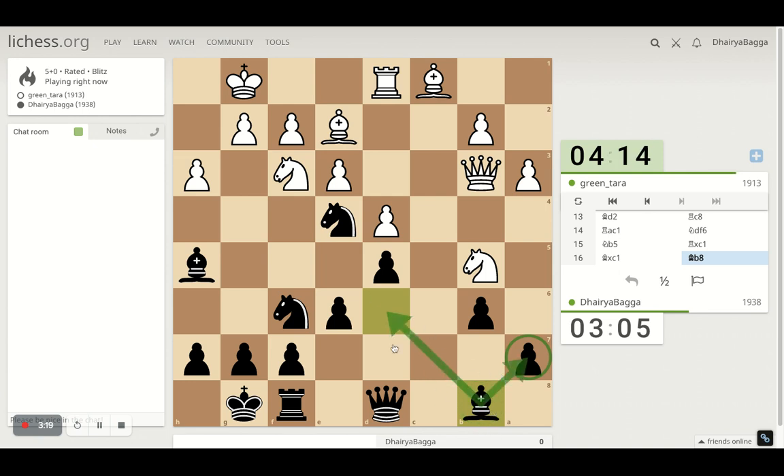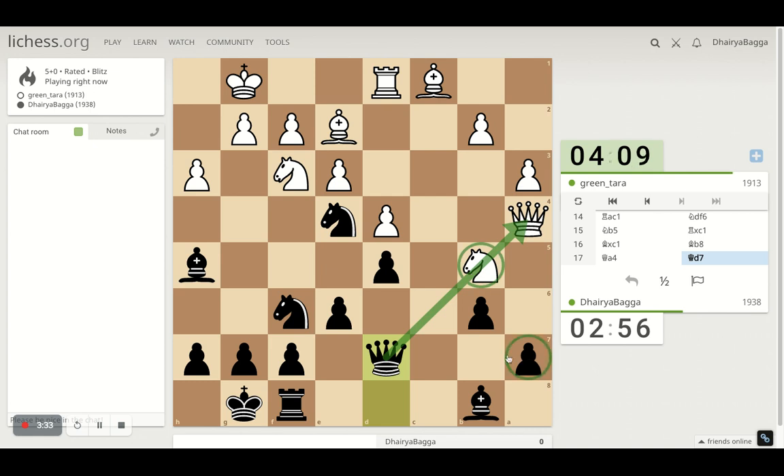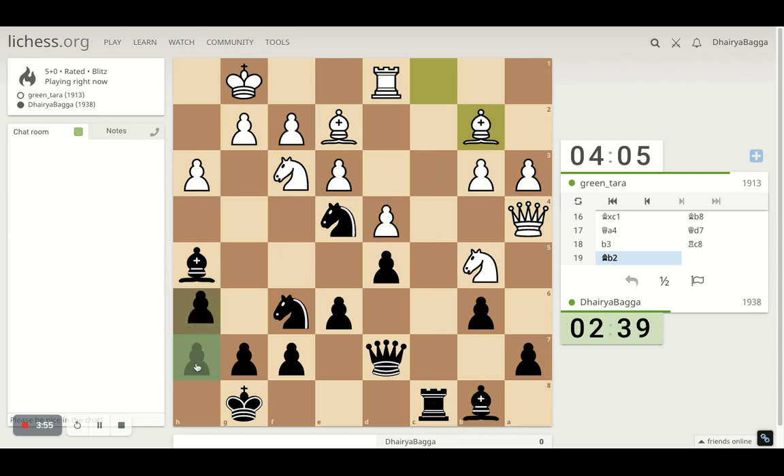The knight moves. Maybe the queen can jump in somewhere. This makes more sense — trying to pin the knight because he is trying to take the extra pawn, which I denied now. He is trying to defend that. His pawn forward loses the pawn straight away. I will get my rook active. And I will play pawn forward, just trying to make sure that there is no last-rank weakness.